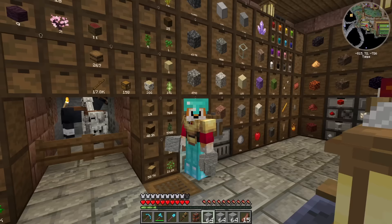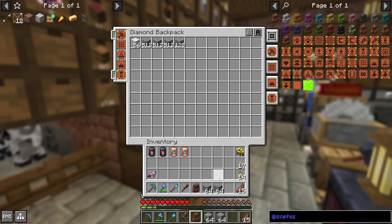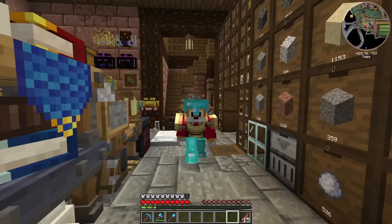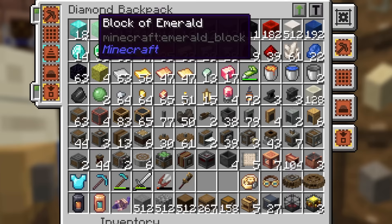With the stack upgrade tier three, I can get 512 items per slot. To get the next level of upgrade I'd need blocks of netherite — eight blocks — so that's not going to happen anytime soon. I've taken a bit of time and managed to get in all of the bare essentials: most of my Create stuff, all my jewels, and a whole bunch of building blocks.